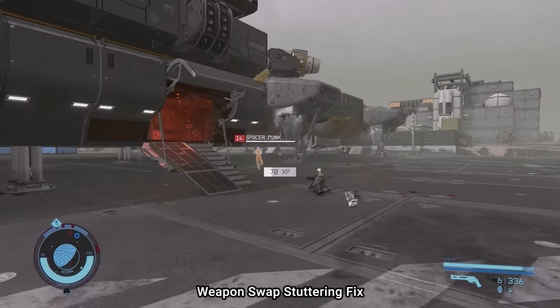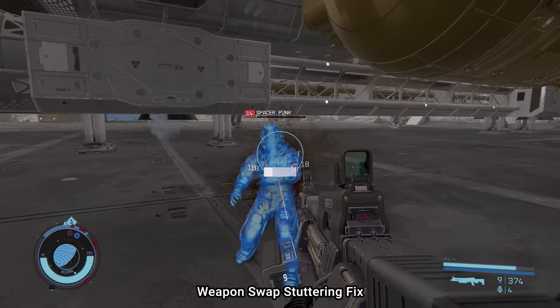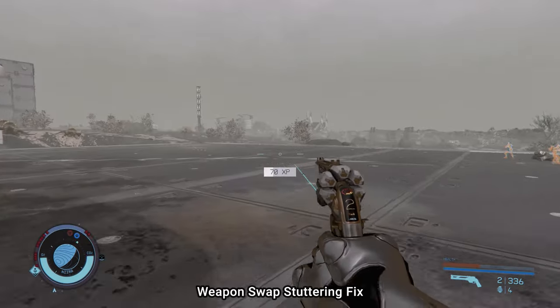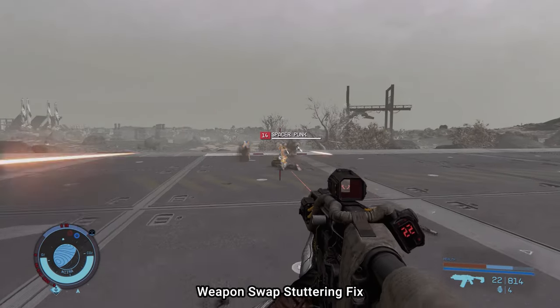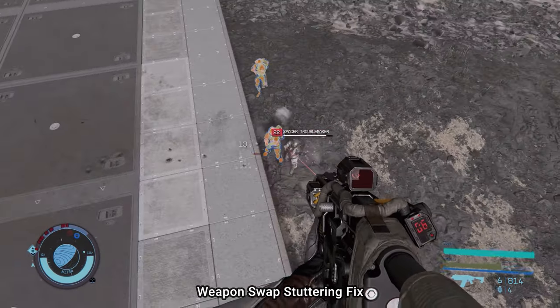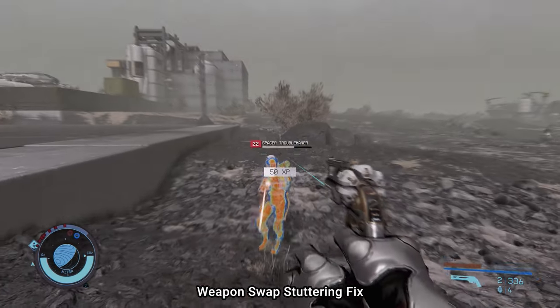Something is not right here, but what? Oh yeah — I'm switching weapons like crazy in the middle of a fight and it doesn't stutter. There was a dreaded bug in the game that happened to many Starfield players that caused short stutters when swapping weapons, especially in combat, but now it is smooth as butter thanks to the Weapon Swap Stuttering Fix mod.